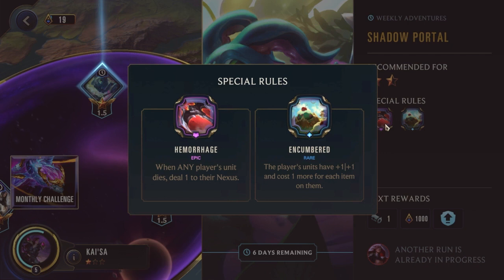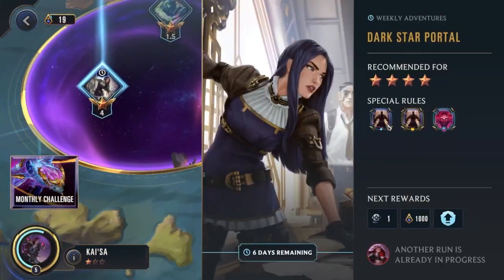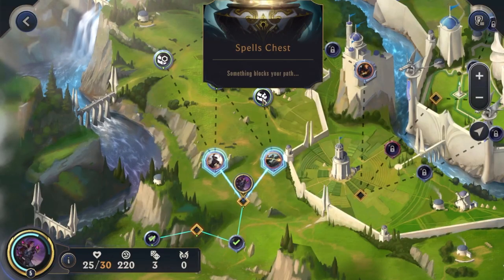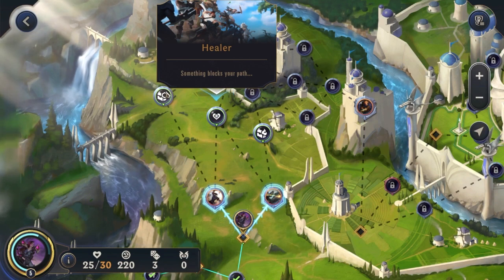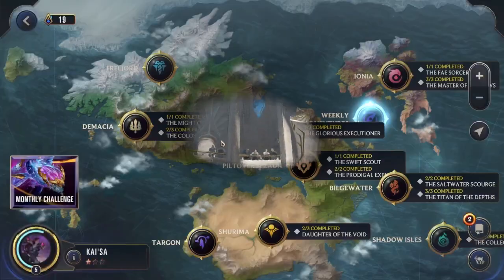Some adventures have really interesting rules — one has 'when any player's unit dies, deal 1 to their nexus,' another has 'player's units have plus 1/+1 and cost 1 more for each item on them,' and the 4-star one is absolutely wild — it gives the enemy plus 6/+0 every time they summon a unit. Let's jump back into our adventure. The next random event could be a spell, a heal, or — if you've leveled up your legend level enough — cutting a card. I haven't even gone into legend level yet.